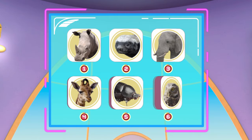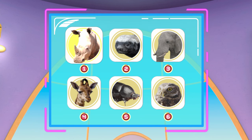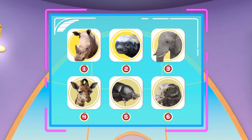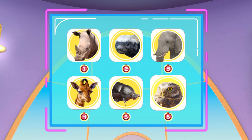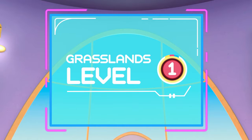Here are the animals we're looking for in each round. They're all from the Grasslands biome, where there's wide open land and lots of grass. A Rhino. A Honey Badger. An Elephant. A Giraffe. A Dung Beetle. A Burrowing Owl. Are you ready? Each level will get a little harder. Let's start with Level 1.